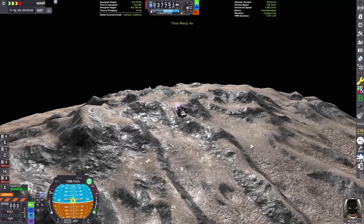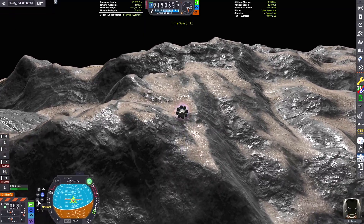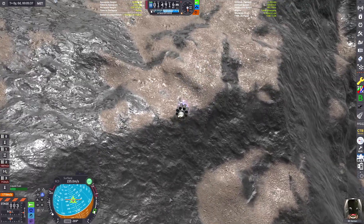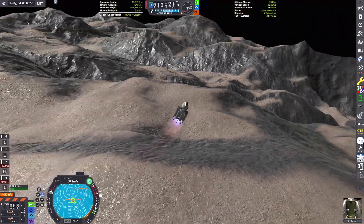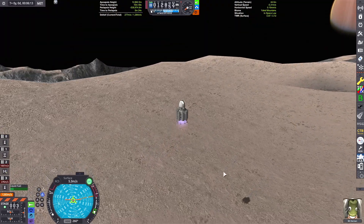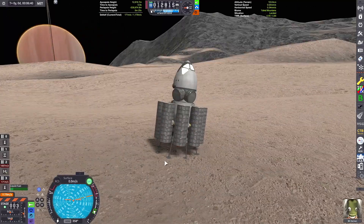I want to get some really cool views from the mountains, so we're going to try to land on a relatively flat spot on this mountain range here, next to one of the biggest craters on the moon. I'm aiming for this little plateau here — we'll see if I can do it without crashing. I'm going to aim for under four meters per second on touchdown. And it looks like we've landed safe and sound.